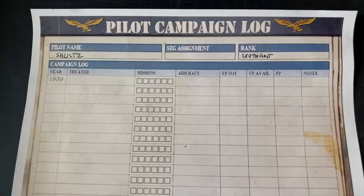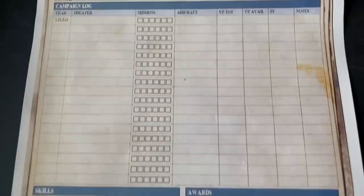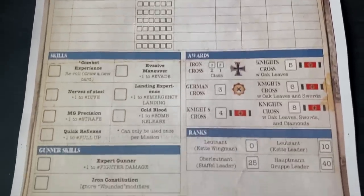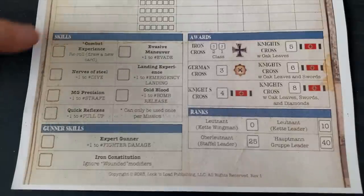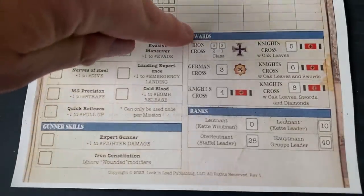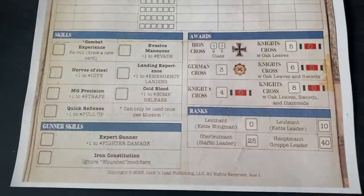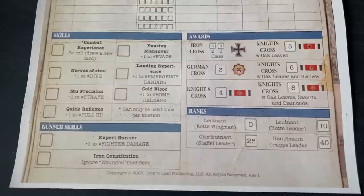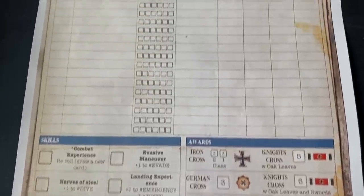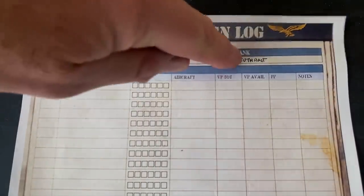This would be used over a number of missions to record all kinds of stuff. If we scroll down to the bottom, we can see all the potentials for improvements and advancements with skills, gunner skills, awards we could get, and ranks we can achieve. All of this is beautifully blank right now because we have no idea how the career of Herr Schultz is going to play out. All we know at the moment is that we've got a name — Schultz — and a rank: Lieutenant.